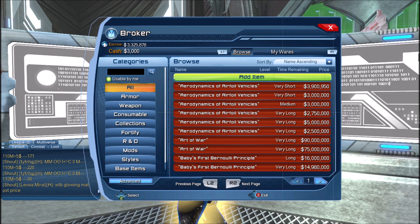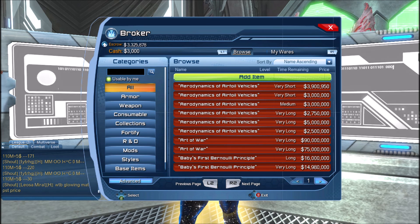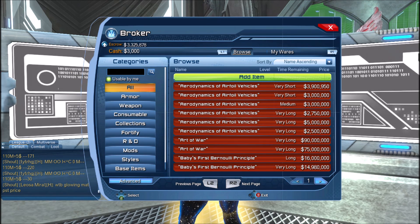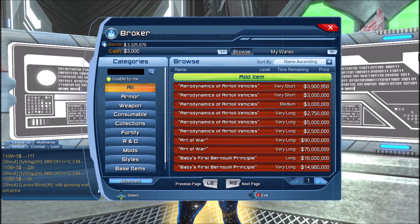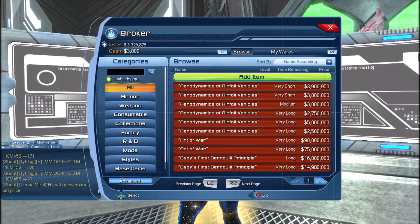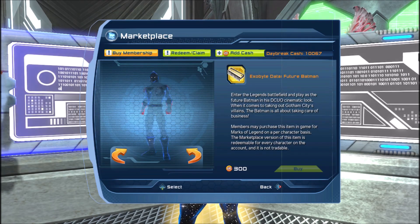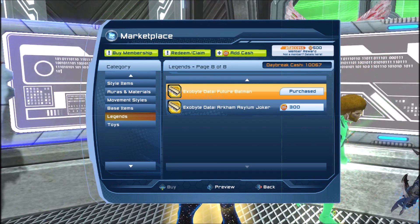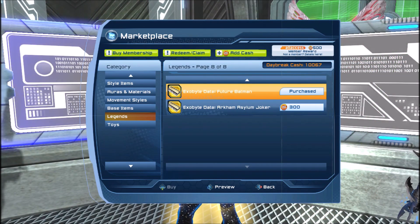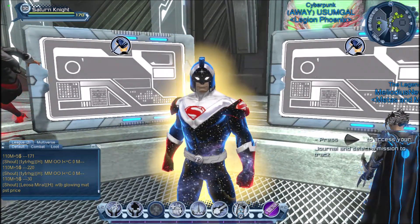How do you become a premium player? It's quite simple — as soon as you spend five dollars on DC Universe Online you become a premium player. For example, when I started I was free-to-play for about three days, then I purchased the future Batman character for five dollars, which made me a premium player.